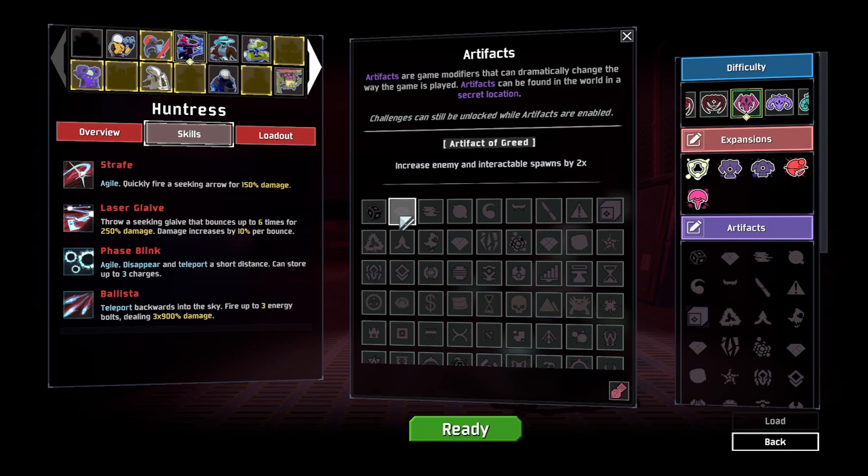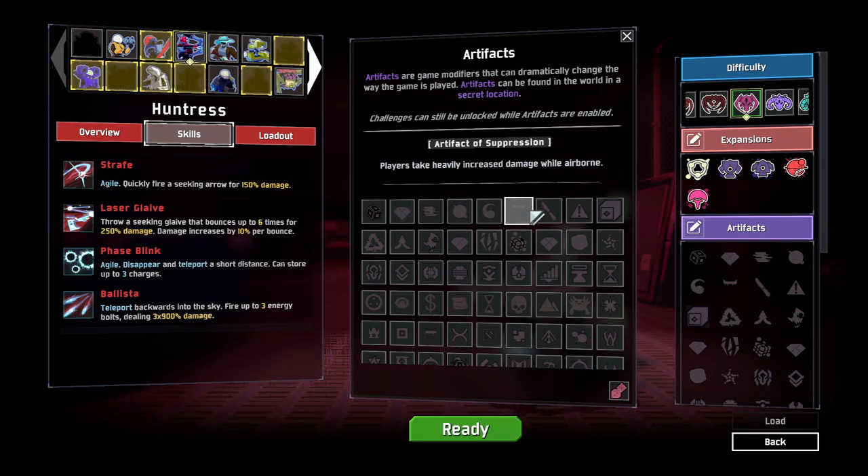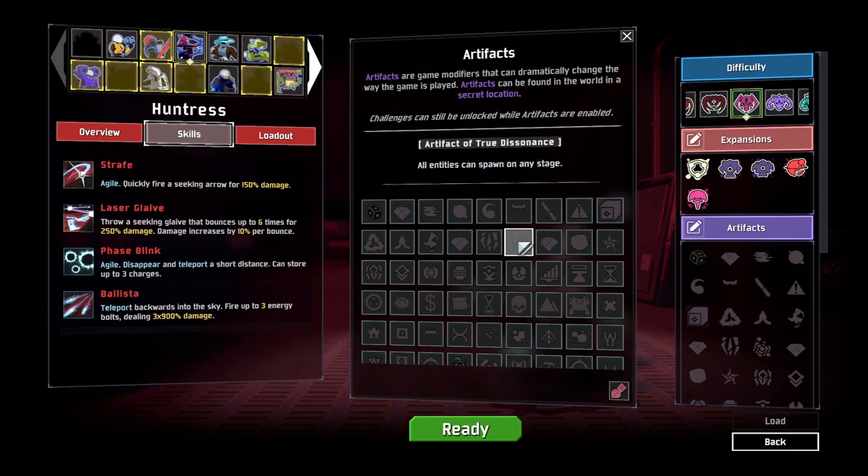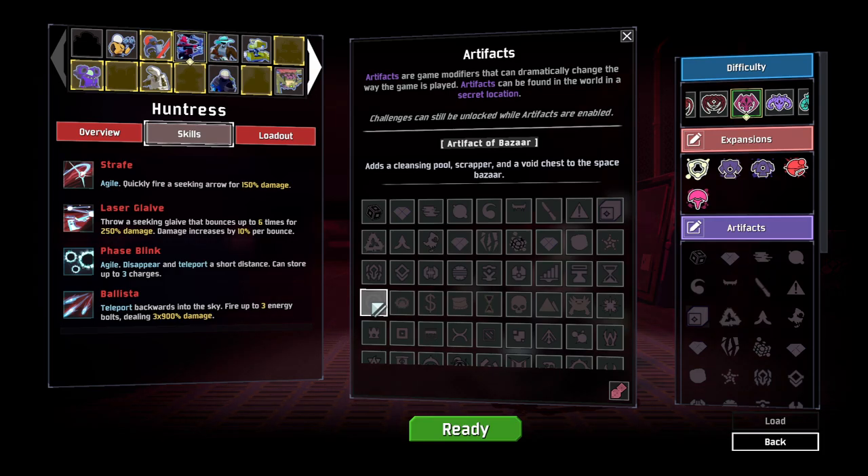Let's have a little look and see what artifacts we can go with. I want to find ones that are beneficial to us but aren't going to just make the game easy. Collected items increase difficulty — no thank you. Double player count scaling — no. Dead player respawn after the boss is defeated — doesn't help us too much. Add a cleansing pool, scrapper and void chest to the space bazaar — interesting, the void thing is definitely interesting. We'll go with that. Charge the portal upon killing the boss — that sounds good too, we'll do that.